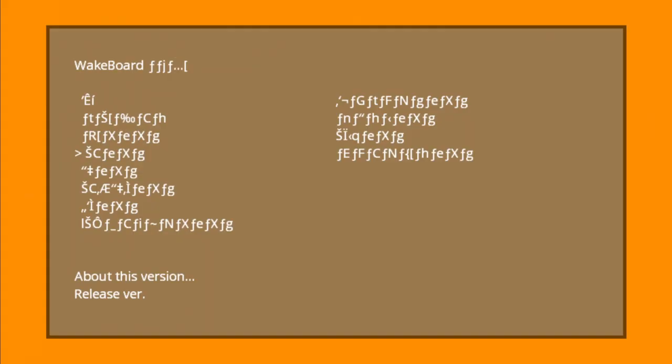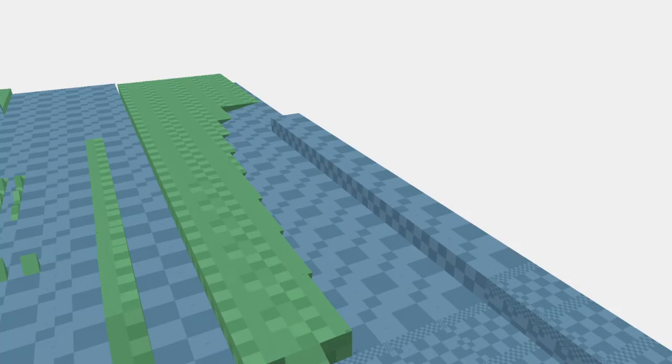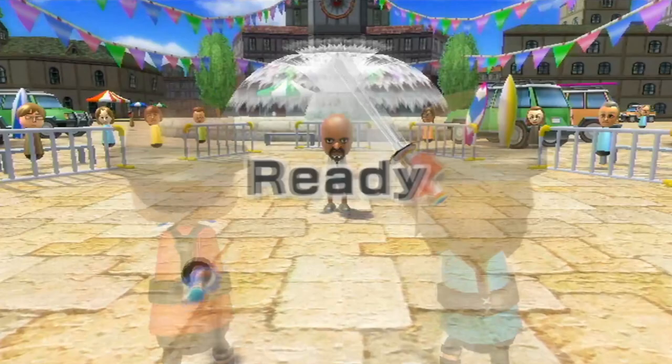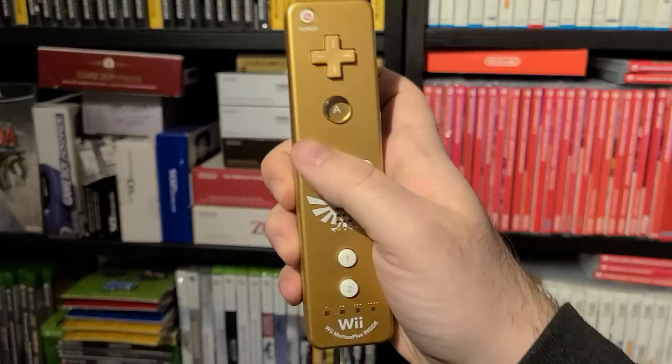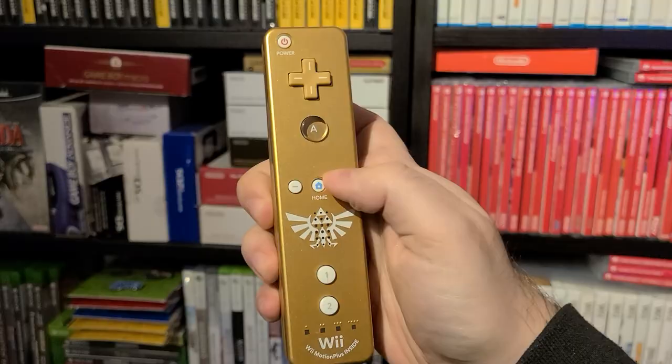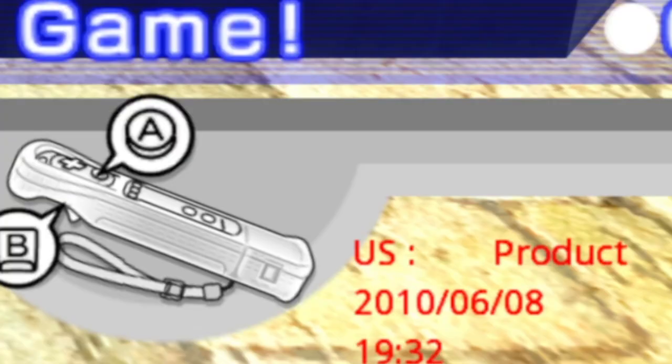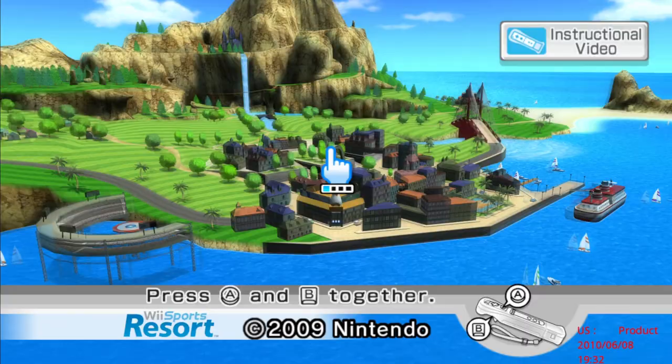Wii Sports Resort thankfully has some debugging functions left for us to access. First up is one that's super easy to access — even all of you at home can do it without any cheats, simply by holding a Wii Remote vertically and pressing A, B, down, one, two, up, minus, plus, minus, plus on the main title screen. Some debug text will appear on the bottom of the screen indicating the game's region as well as the build date and time. Not the most interesting debugging thing, but its ease of access lends it some credit.